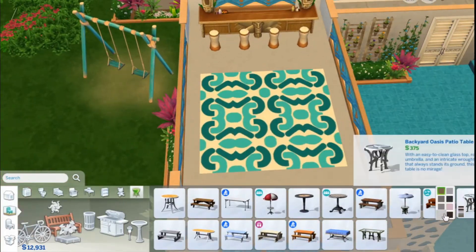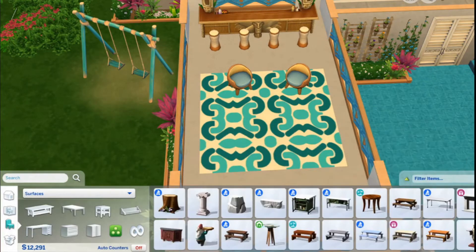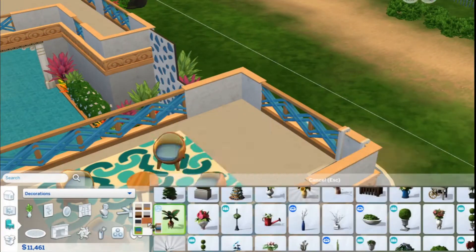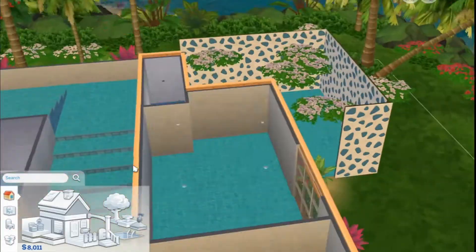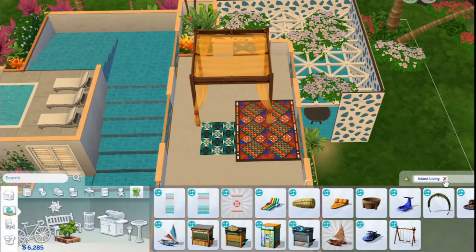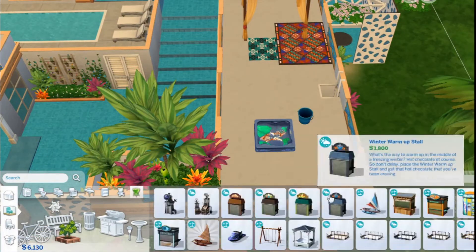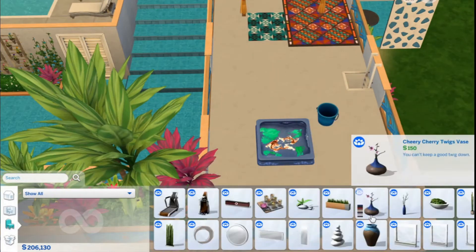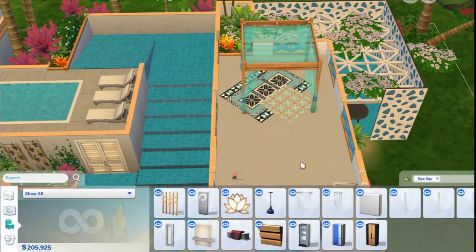The only thing I want to mention is that if you have the Seasons pack, the weather would affect your Sims in this house because there's not actually a wall or a window there at all. But I thought it looked really nice — I liked the modern look of it better than any of the windows I currently have in my game. These windows kind of matched the inspiration photo more. They look so open and modern and just really really nice.